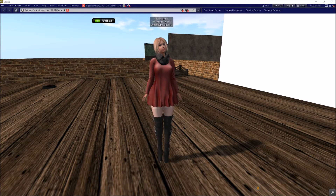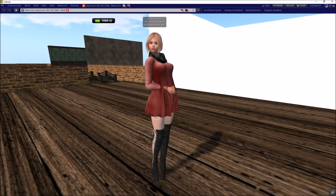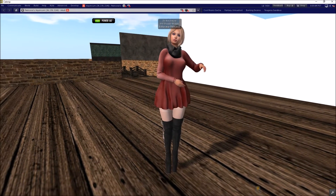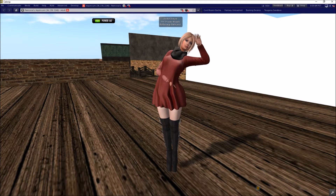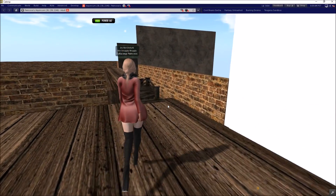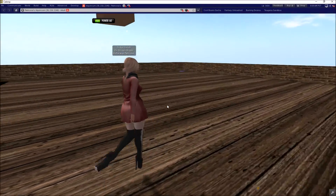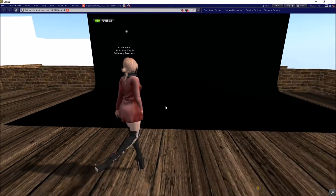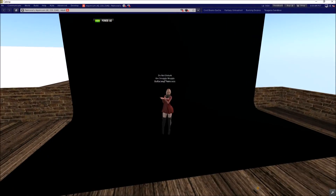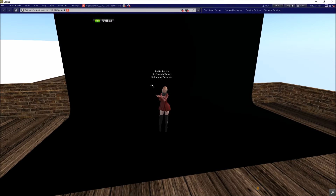Welcome back. In this third video for today, we're going to talk about taking photographs in Second Life. I want to provide just a few tips that I use to take photographs. Let's go ahead and leave my wardrobe side of my skybox and head over to the studio side, which is set up with some places I can do various scenes for photographs. We're going to come over to this very simple photo studio with a black background.